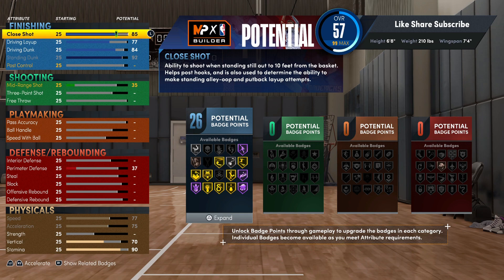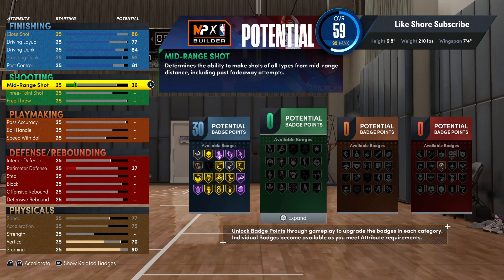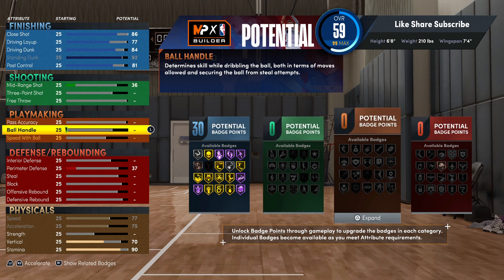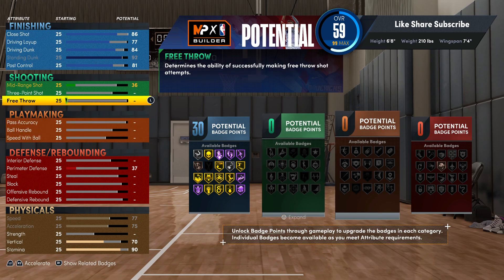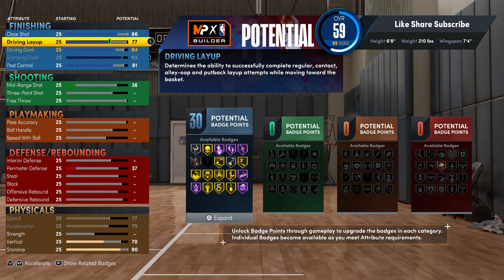For your close shot you want to go 86. We're gonna put the post control up at 81 and you see you're getting gold Back Down Punisher, gold Postman, Technician — those are really the two main ones you need. But you also got Hall of Fame Drop Stepper and Hall of Fame Dream Shake. That's really some pressure — 30 finishing badges and you're gonna be finishing consistently with pretty much everything gold and Hall of Fame. The hook specialist we're gonna leave at silver but you'll still be able to hit hooks with that 86 close shot.